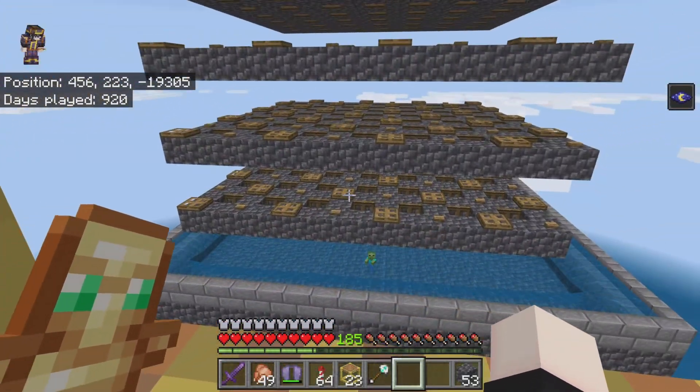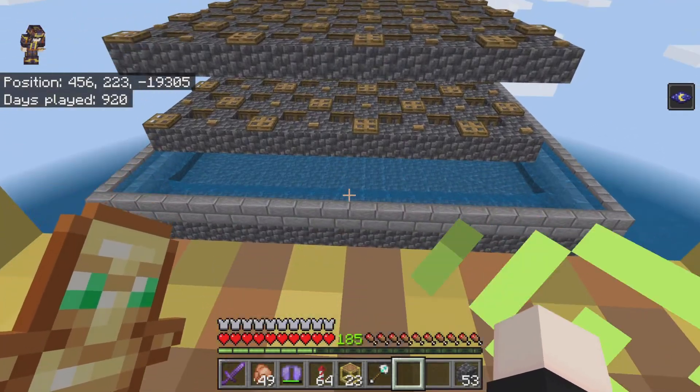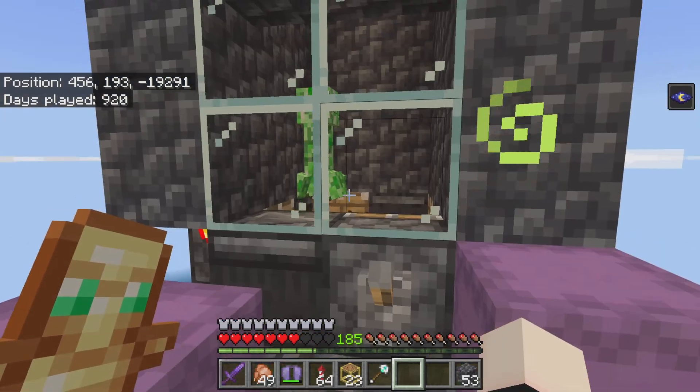You have to do that on every single side. Then only creepers will spawn and nothing else. If you don't, everything will spawn and it becomes an all-purpose mob farm instead of a creeper farm.